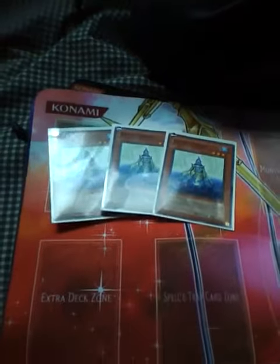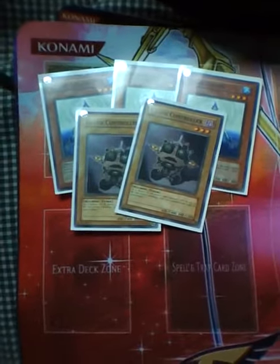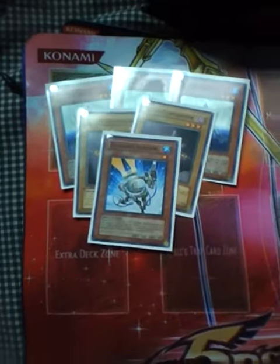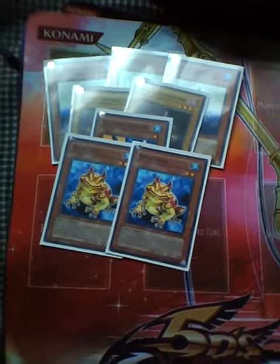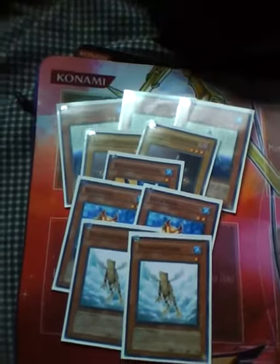Alright, let's take a look at the deck. Start off with three Gen X, and then with him you gotta play Just Controller. Then we have one Fishborg Launcher, two Swap Frogs, and two Ronintoadin — that's the frog engine.